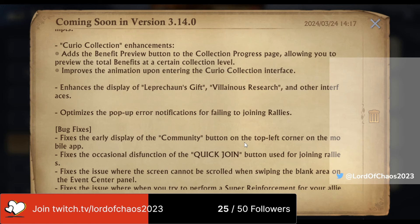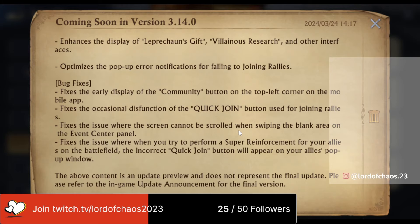The next thing mentioned is about Curio Collections. It adds a benefit preview button to the collection process page, allowing you to preview the total benefits at a certain collection level. You'll also see improvements on the animation upon entering the Curio Collection interface. These are more aesthetic changes rather than changing how the Curios work. To get Curios you either use the Celestial Wheel to get the purple chest, or wait for the other wheel game that dishes out orange and pink tickets. They've also made aesthetic changes to Leprechaun's Gifts and Villainous Research.